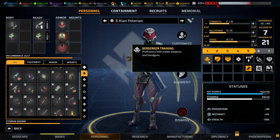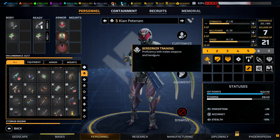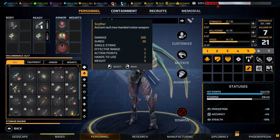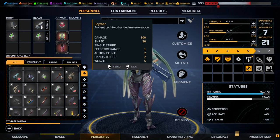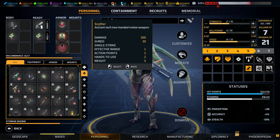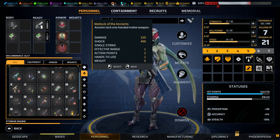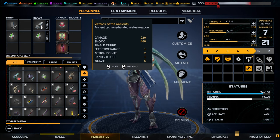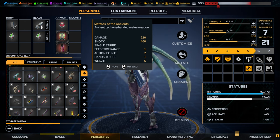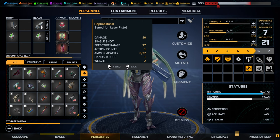Moving on to the Berserker, who is proficient with melee weapons and handguns. Melee damage is actually very strong. The two best weapons without a shadow of a doubt: number one is the Scyther — massive damage, AOE attack, slightly longer reach, and in my opinion the single best weapon in the game if you can make it work. Second is the Anu Medic of the Ancients large melee upgrade, obtainable for only 50 Ericanium, a massive power upgrade making fearsome melee combatants.